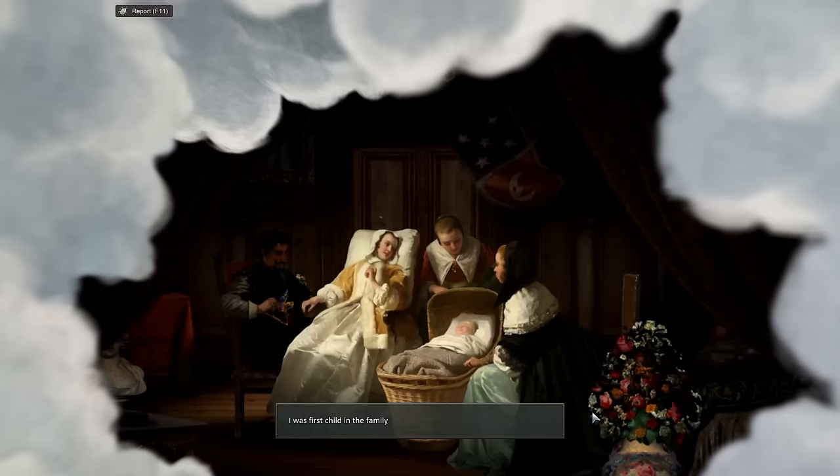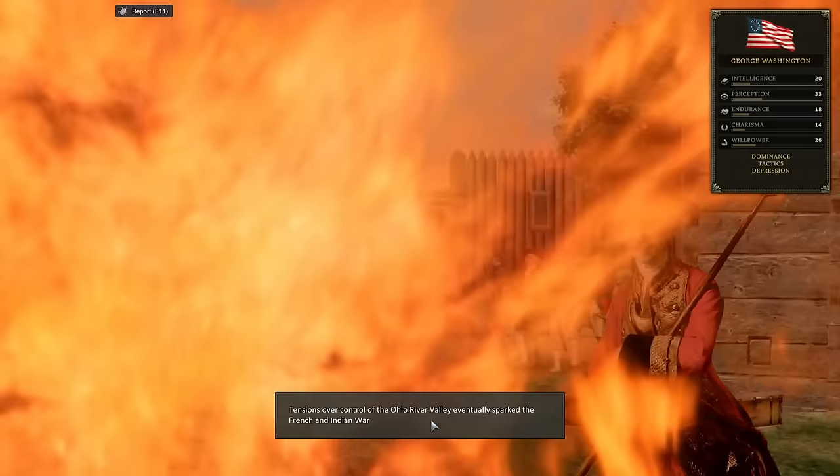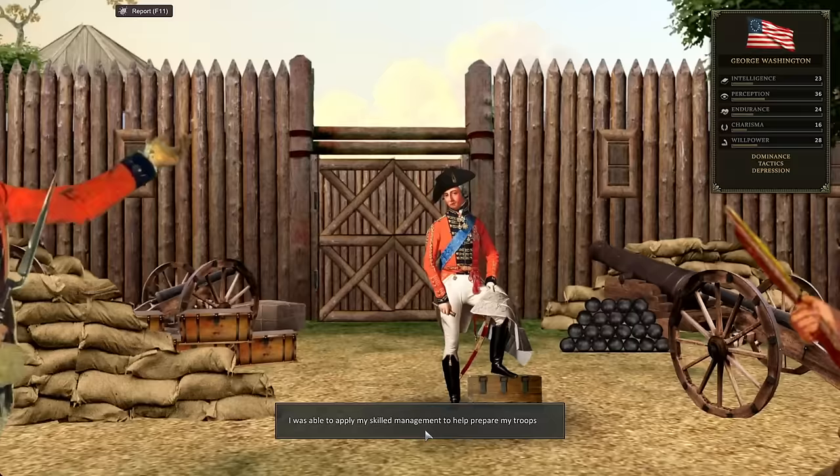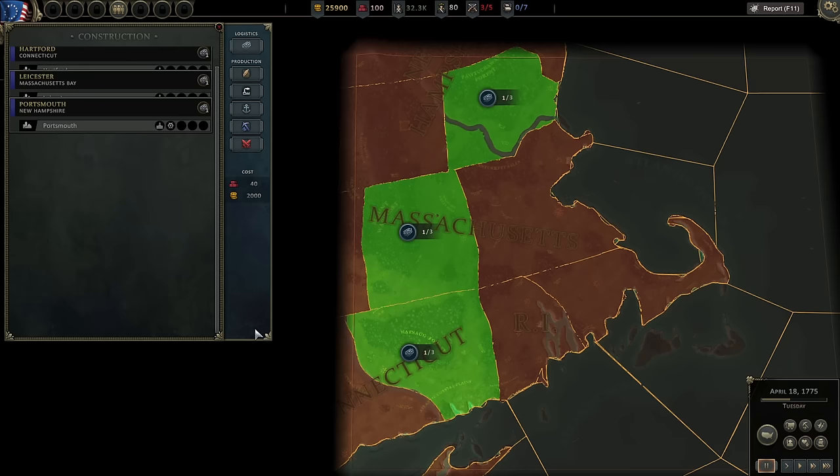Starting a campaign, you'll be taken through a sort of prologue of George Washington's life, going through major events that define his personal life, his military and political career. Each event comes with a decision to make, which essentially defines the type of leader you will be — one who prioritizes battlefield morale, equipment production, or maybe influence in the colonies to gain more local sympathy towards the revolution.